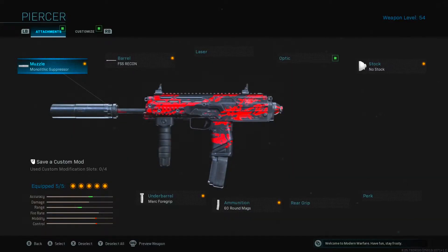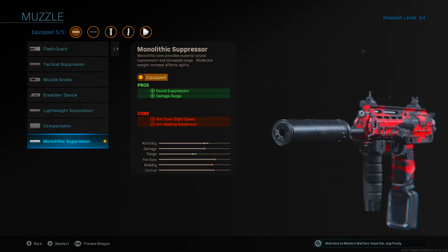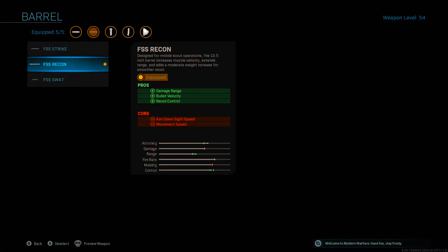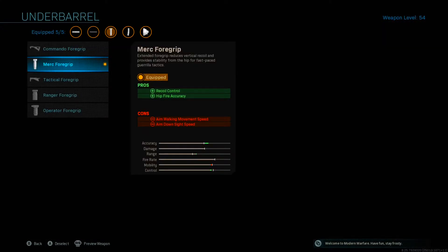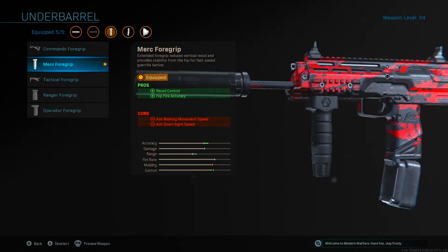Alright, so guys, as you just saw, I went off with this new overpowered MP7 setup in Modern Warfare. I'm going to quickly run through the attachments. For the muzzle, I like to use the Monolith Suppressor - it gives us two pros: sound suppression and damage range, and it also allows us to pick enemies off without them knowing our position, which helps when trying to get a tactical nuke. For the barrel, I like to use the FSS Recon barrel, which increases damage range, bullet velocity, and recoil control. For the underbarrel, I like to use the Merc Foregrip, which reduces the recoil on the MP7 so you're more accurate.